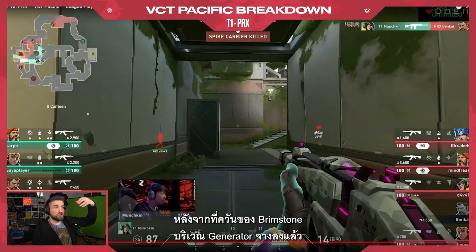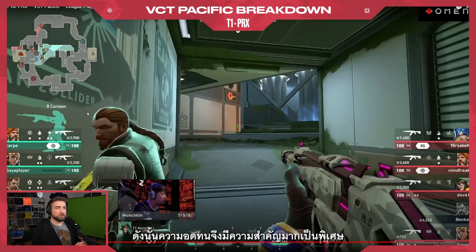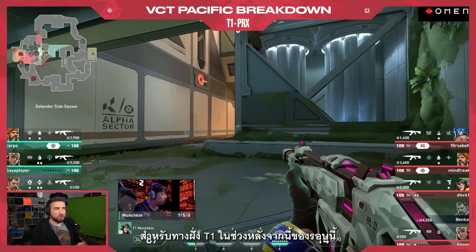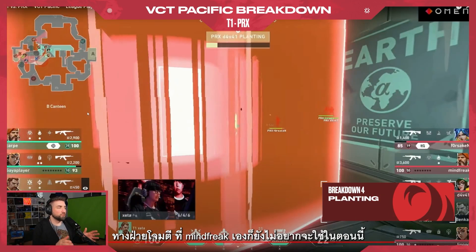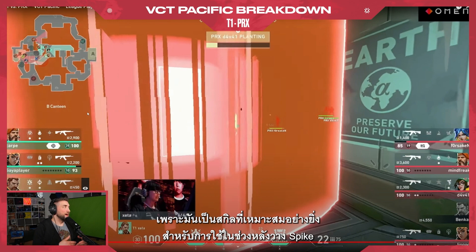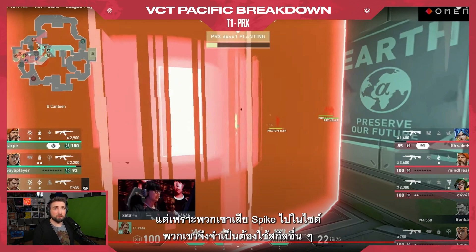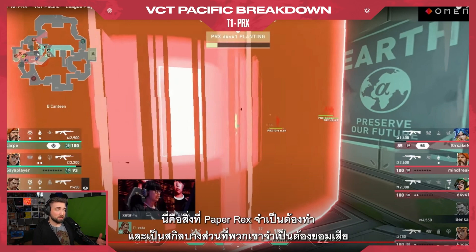After the Brimstone smokes dissipated from Jenny, there's only one smoke left — so there was a very high chance that Munchkin could just swing after that Painter and get an easy kill to deny the plant. Now the patience is even more important from T1 for the later stage of this round. The Brimstone ultimate from the attackers — Mindfreak doesn't really want to use it; it would be perfect utility to have in post-plant. But since they lost the spike on site, they have to use other pieces of utility to recover the spike and plant. It's a necessity from Paper Rex — it has to be sacrificed.